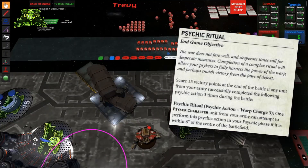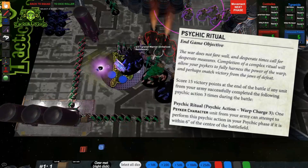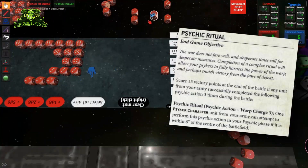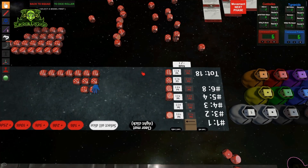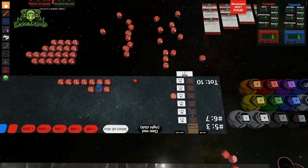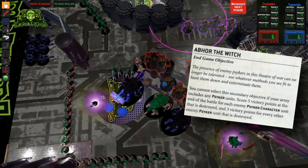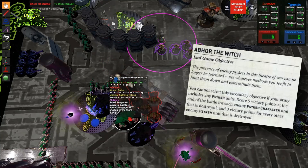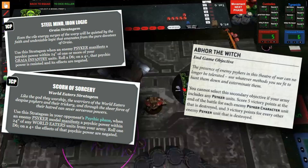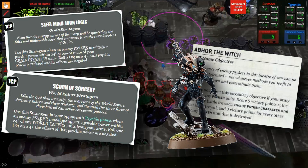Psychic Ritual is the only Warpcraft objective I would consider for an army with psykers, and even then only in matchups where your opponent doesn't have a lot of psychic defense. Keep in mind you have to complete the action three times to score any points at all, and you can only attempt it once each turn, so a single deny can make confirming that objective exponentially harder. If your faction doesn't specifically need psychic support, I'd strongly recommend leaving your psykers at home and opening up Abhor the Witch as a possible selection — it gives you an easy pick into psychic-heavy matchups like Tyranids, Grey Knights, Chaos, and some varieties of Eldar.